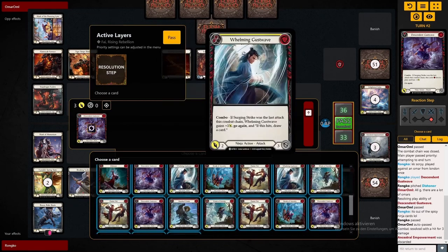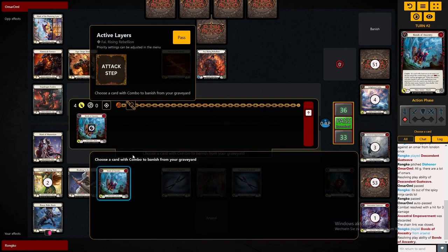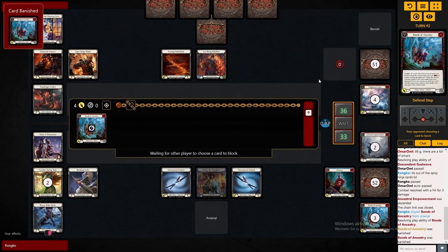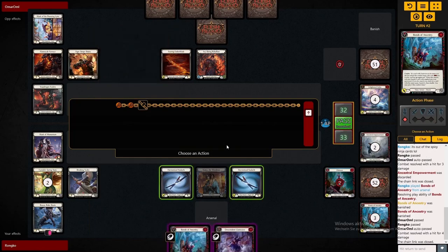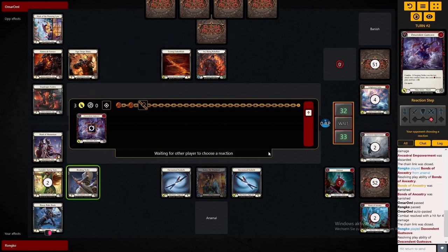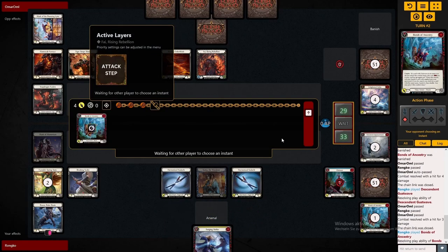What we do now is fetch another Gustwave. Now we have a Bonds in Arsenal that can banish the Bonds from our graveyard, fetching us another Bonds from our deck. Out of three cards, we essentially send two Gustwaves and two Bonds. That still should be about 14 damage from a three-card hand, which is insanely strong. We're also getting the Mask trigger here from our opponent.